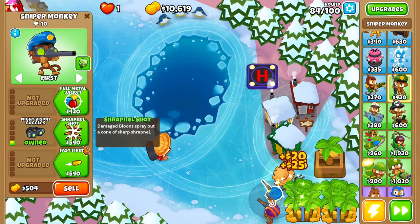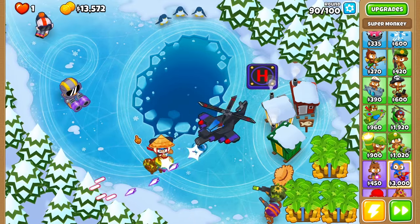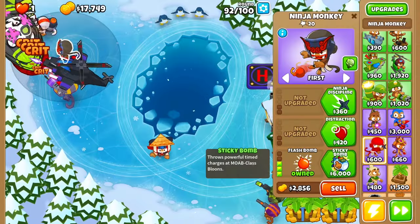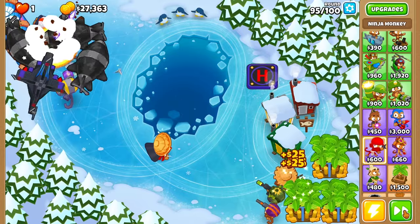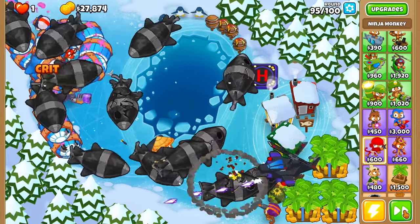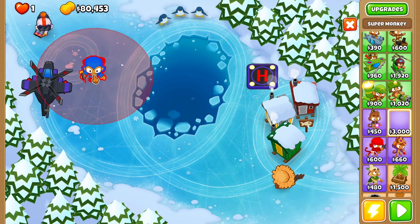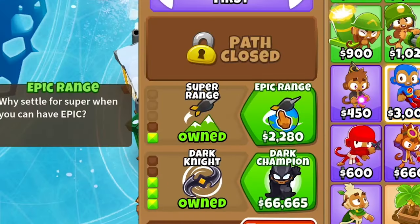For the glue gunner: MOAB glue, bigger globs, bigger splatter — glue up all those guys. This guy's getting some good pops but I need another sniper monkey right here: night vision goggles, sharpshooter shot, main MOAB — so 4-2-0. DDTs are making it far. Can he pierce a reinforced one? Sticky bombs, so 2-0-4 — those bombs might help a little. Not having an MIB really screwed us. What if we try to sell everything and throw down a super monkey? Knockback, ultra vision, dark knight — we're so close to dark champion.